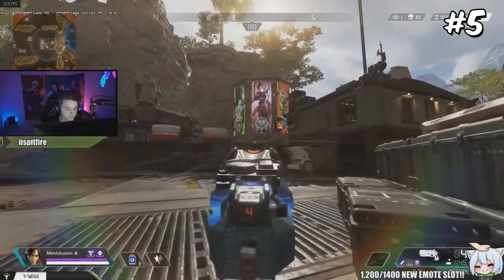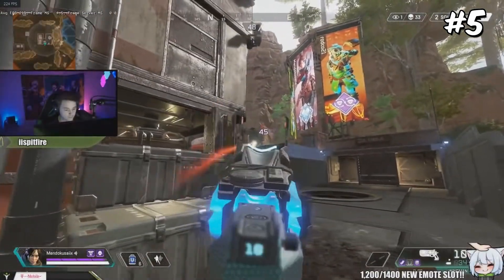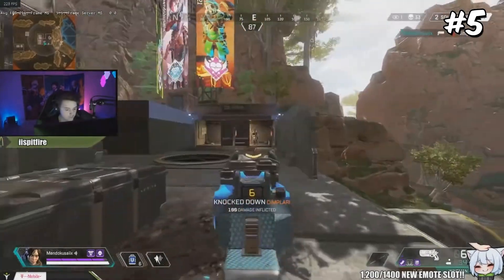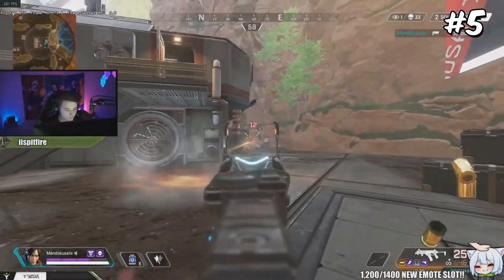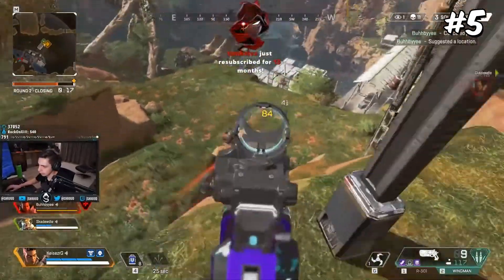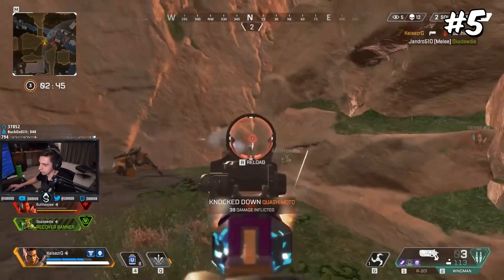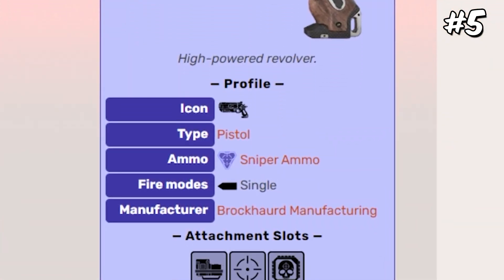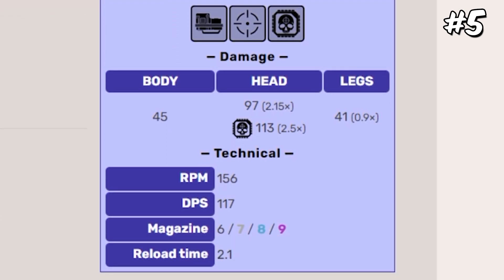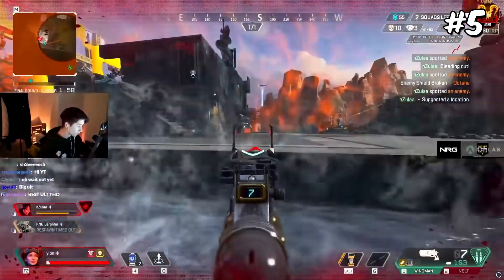Number 5: the Wingman. We all know the Wingman today, but in the very early seasons it was unbeatable. It had a high rate of fire, maximum damage on headshots with skull piercers, and it only took heavy ammo with a larger magazine. Very different from the Wingman now, which uses sniper ammo and has a maximum mag of 9 bullets. Over time, through patches and nerfs, it became the Wingman we all know today.